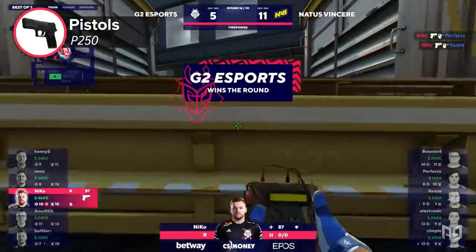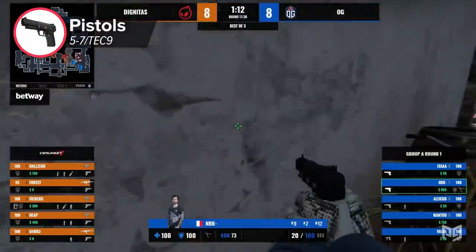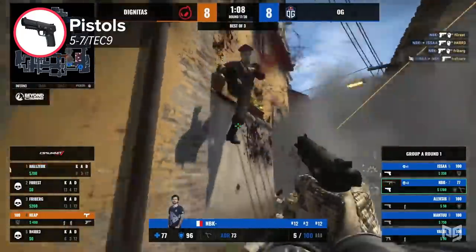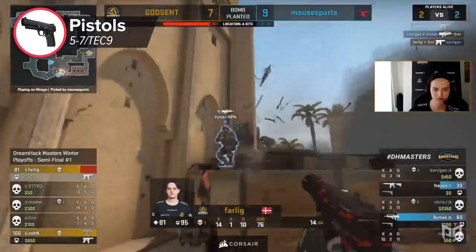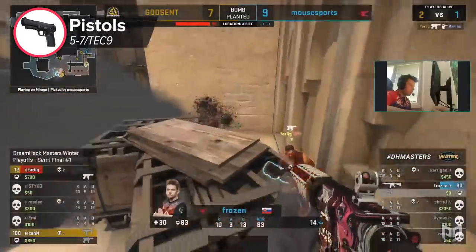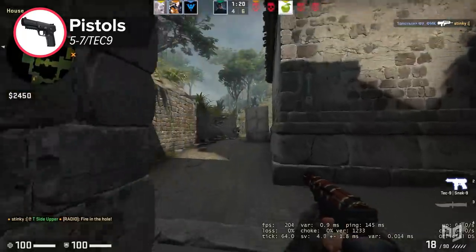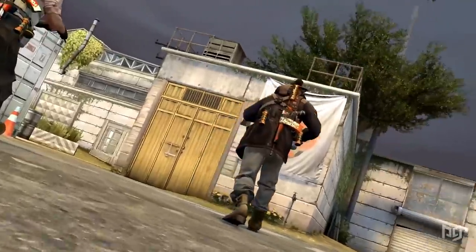For the Five-SeveN and the Tec-9, people make the exact same mistake — not playing for that lethal one-tap range. Both the Five-SeveN and Tec-9 are able to one-tap helmeted opponents, but in order to do that you need to play close. We all know how lethal the Deagle can be because of its ability to one-shot, but you can do the very same thing with both the Tec-9 and Five-SeveN as long as you play close enough.